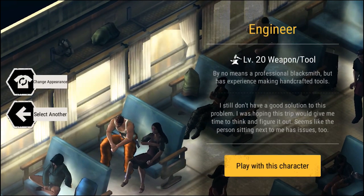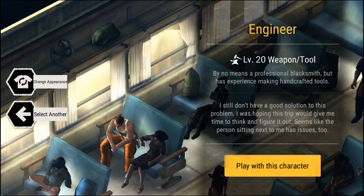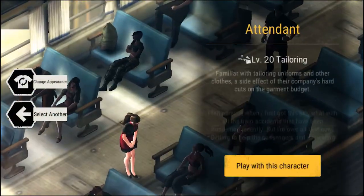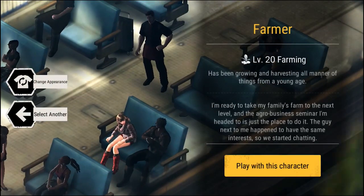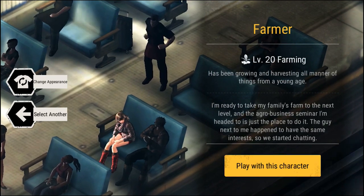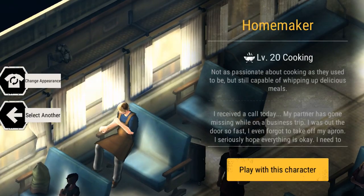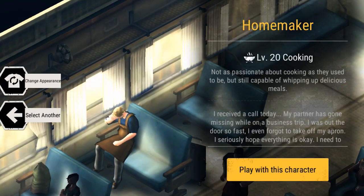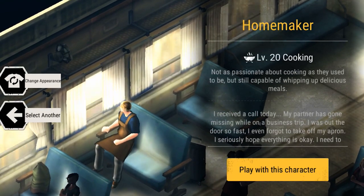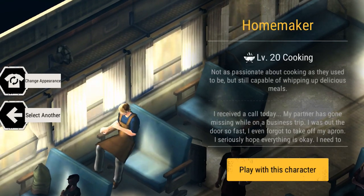Now we're going to head over to the Farmer. The Farmer has plus 20 to farming skill level. Farmers are able to grow crops, and this goes really well with cooking — they can cook different food recipes which will provide all types of buffs. This is probably more for mid to late game, but every clan in the game is going to need farmers because those buffs are going to come in handy before you go hunting dinosaurs. Next you have the Homemaker, who starts off with a plus 20 cooking skill level. They have the ability to make all types of foods and drinks, and those food buffs are very important if you're going into battle. Cooking goes really well with farming.